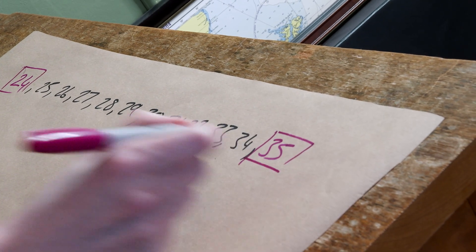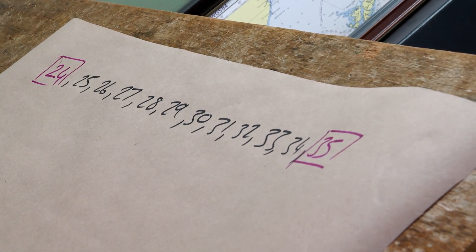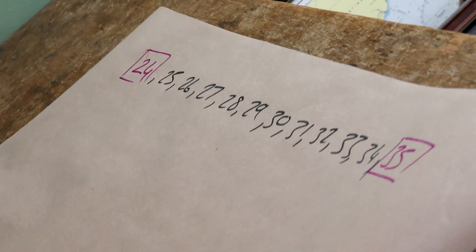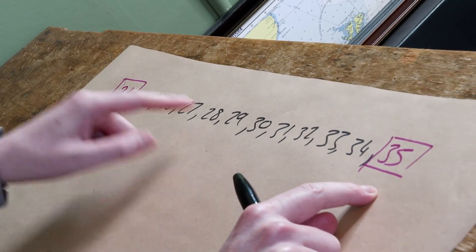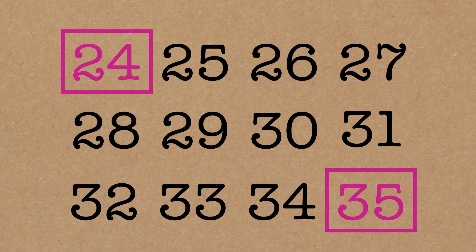You may have noticed I did the end points in different colors, which are going to be important. This is the game. I want to cross off any number in my sequence that shares a factor with the end points — either it'll share a factor with 24, or it'll share a factor with 35.